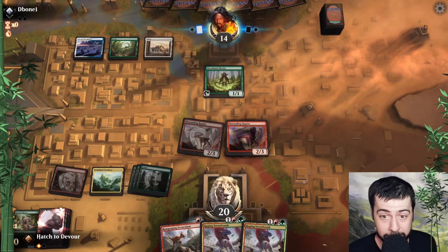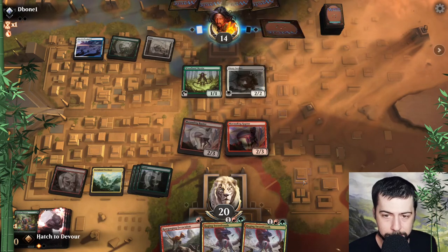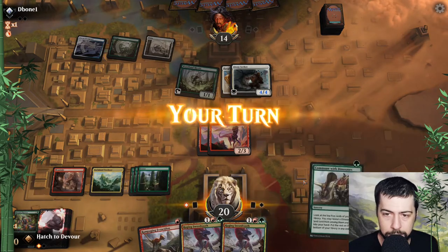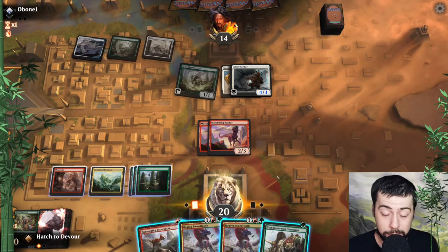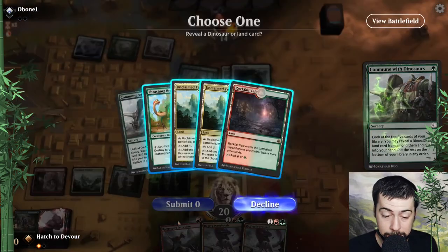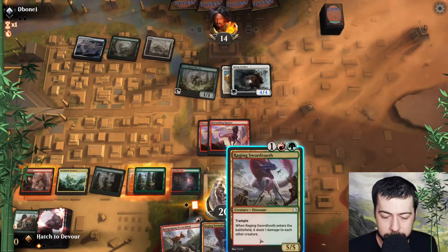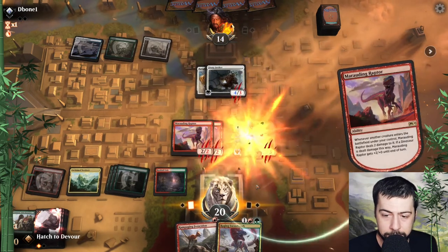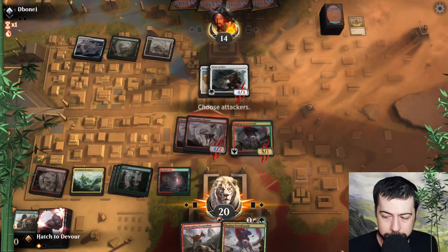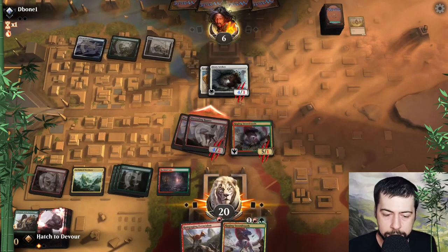Hopefully they play a bunch of other small stuff and we get even more value, but just taking out the mystic — three ping everything, that's pretty decent. That's unfortunate but not the end of the world. We do want one marauding to die so we can play ranging or rampaging ferocidon. Might be nice with thrashing, but we should get another land if a marauding is going to die. Get that raging sword tooth down, get both buffed so they can kill that story seeker. I certainly expect them to block one of them. Okay, it does not — interesting.